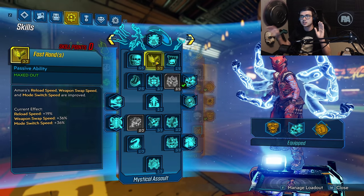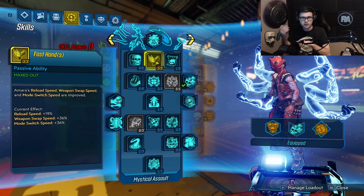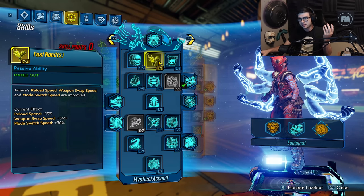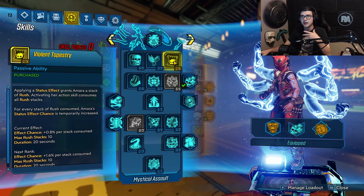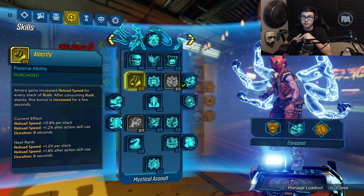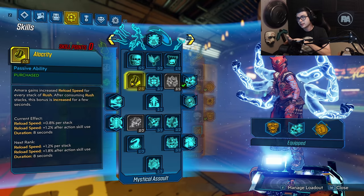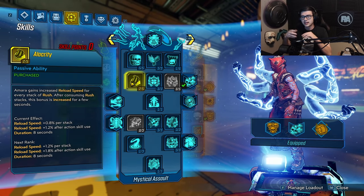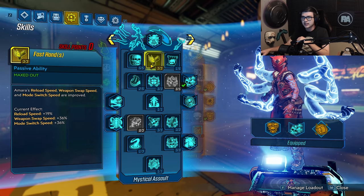Three points in Fast Hands, so you get more reload speed, weapon swap speed, and movement speed — really good for this build when swapping between the Hellwalker and Light Shows. One point in Wrath to help keep Rush Stacks up, and two points in Alacrity so you get a little bit more reload speed based on the amount of Rush Stacks you have. The downside of the Light Show is that it has a pretty slow reload speed, but Alacrity plus Fast Hands is going to make up for that.